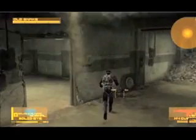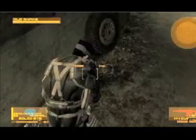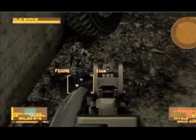To get the secret solar gun, you'll have to find five different figures from the beast bosses. To do that, you'll have to first defeat the beasts with tranquilizers. But the first one is actually from the frog soldiers in the Act One Advent Palace battle. After you tranquilize all the ones you can see, you'll find the figure right here in the garage after the battle.